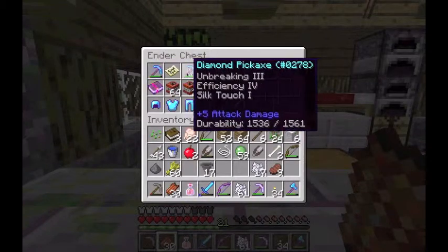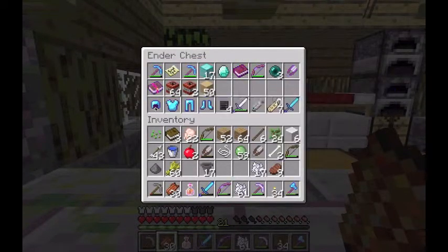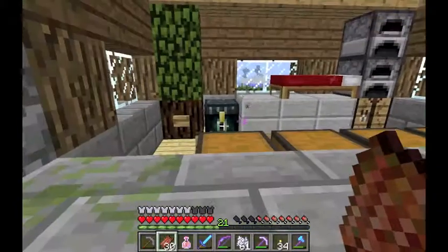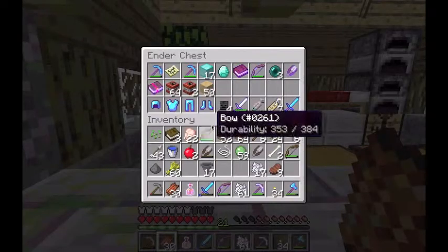There's my map, Fortune pick, Silk Touch pick, Silk Touch book. I decided to enchant one of my diamond helmets and I got Protection Three, and I already had a Protection Three book, so I just used them.